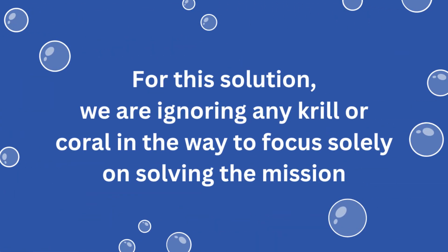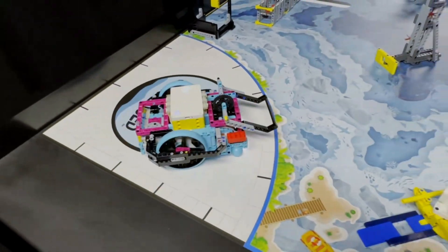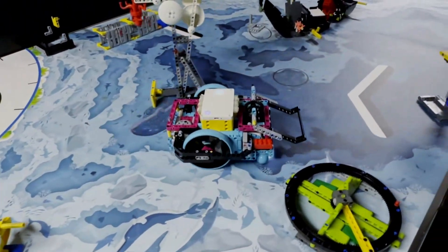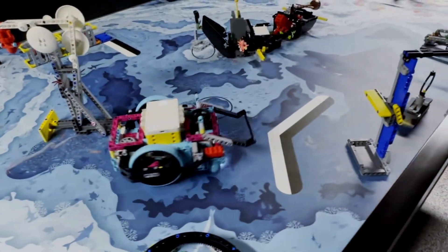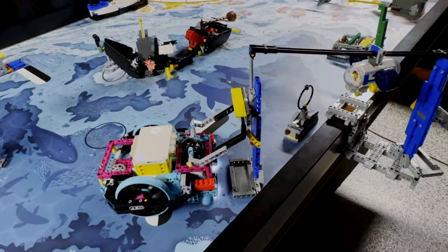Please note that for our solution, we are ignoring Krill and Koro on the map that might be in the way of the robot, to focus solely on solving this mission. The robot positions itself directly in front of the blue structure of the mission model. It then slowly lifts the attachment, pushing the yellow activator bar upwards until the yellow flag flips down and the submersible glides down the track.